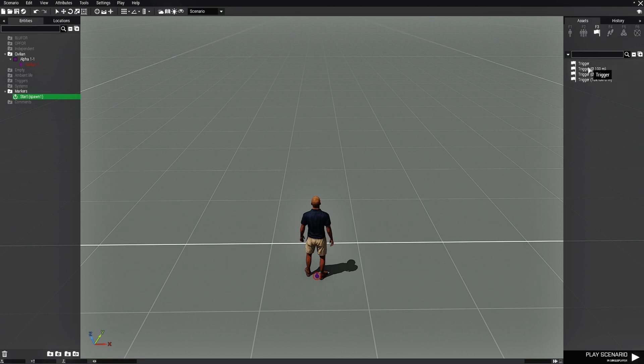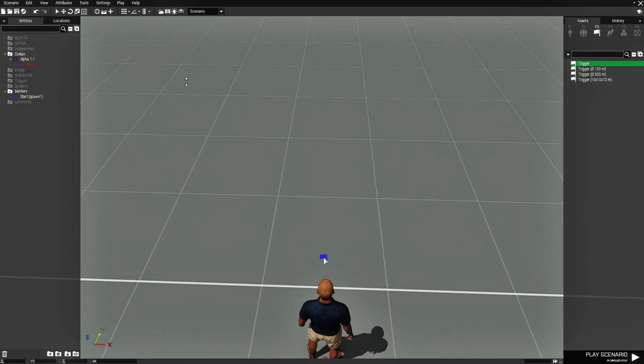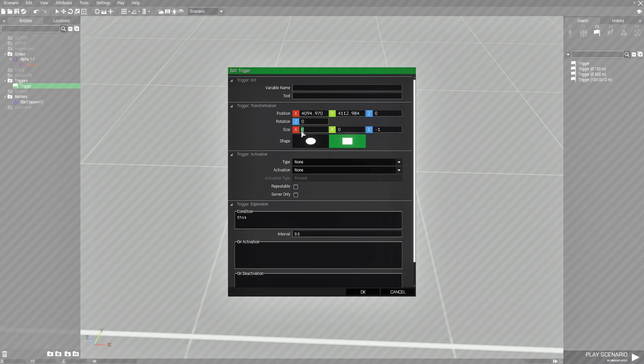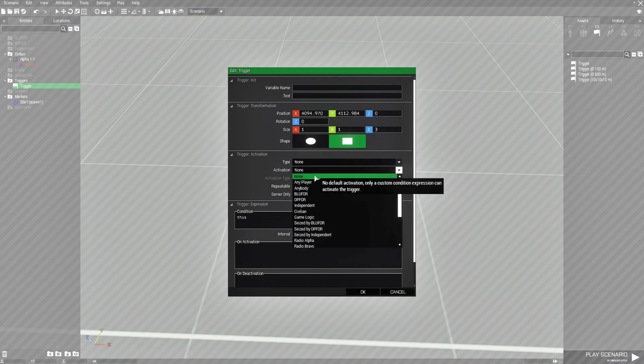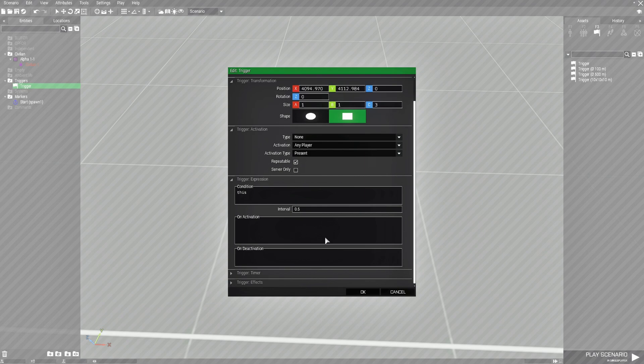Next we're going to place a trigger and put it in the center of the square in front of the player. Edit the trigger, make it a rectangle, give it the size of 1, 1, and 3. Under activation we're going to set it for any player present and then repeatable. We'll add some code in a minute.